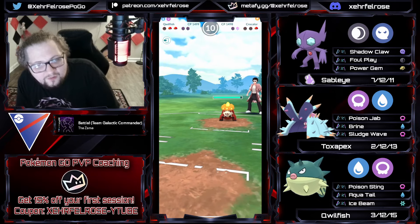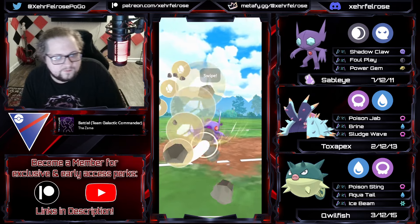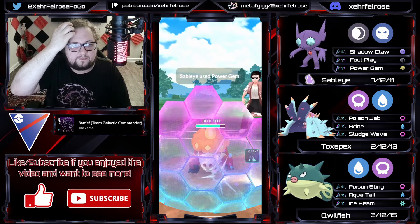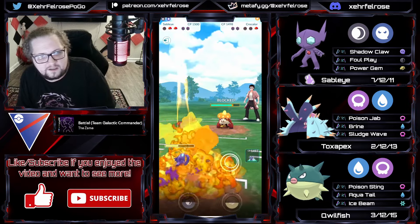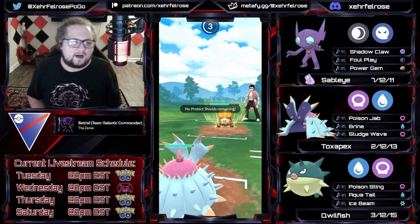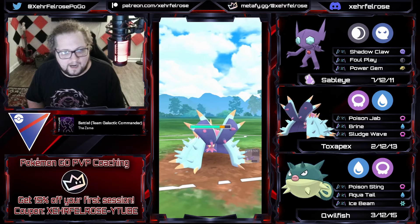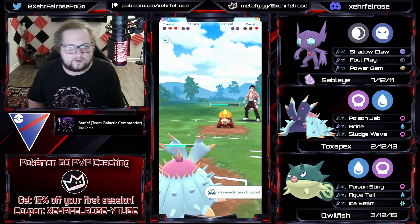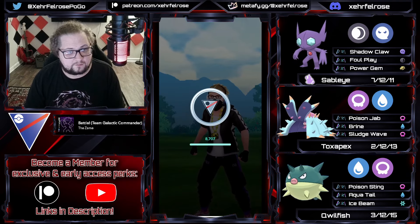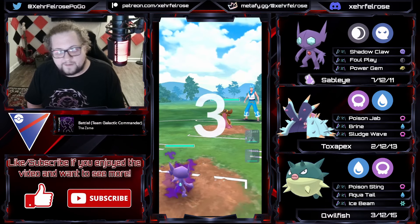The opponent's got a Krokorok in the back - we can just show them Toxpex. But I'm gonna go for a cheeky little Power Gem first to get that final shield and solidify our winning position. I try to catch a move on Toxpex, but the opponent over-farms and goes for their Crunch - it's just not going to be close. One Brine with the Poison Jabs probably would have been enough anyway. Good game - well played. Love the Krokorok spice.